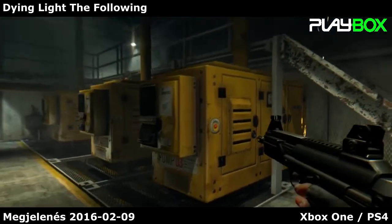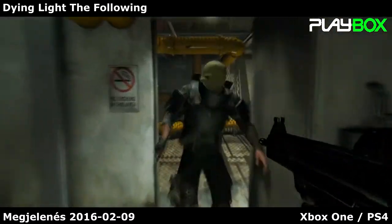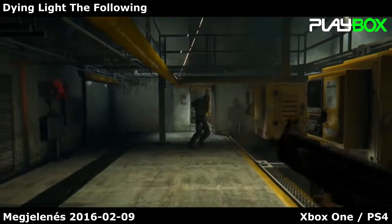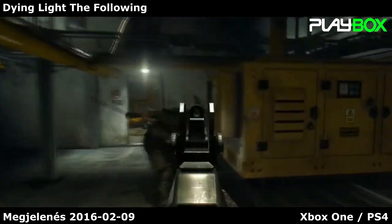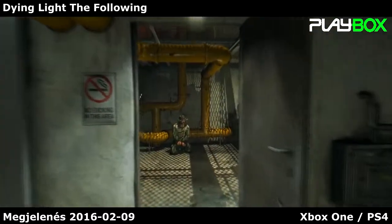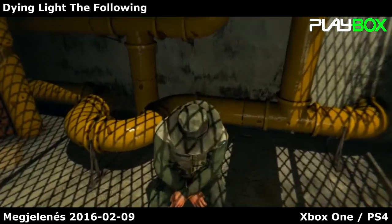Dying Light: The Following also introduces new variants of enemies. Like this guy — as you can see, he's wearing bullet-proof armor, so it's not that simple to kill him. But we're in co-op, we're gonna cooperate — stagger him, and then a precise headshot. Let's help that dude.